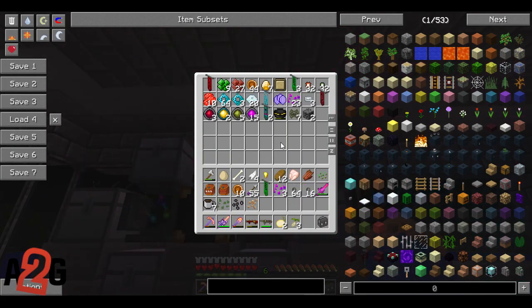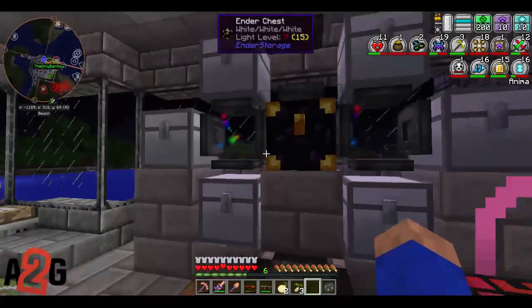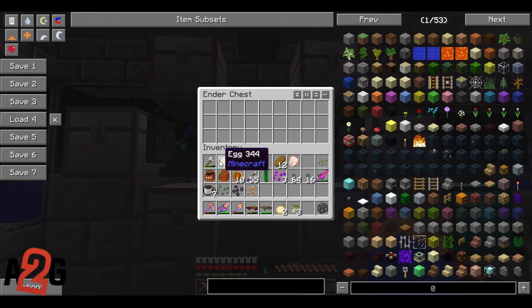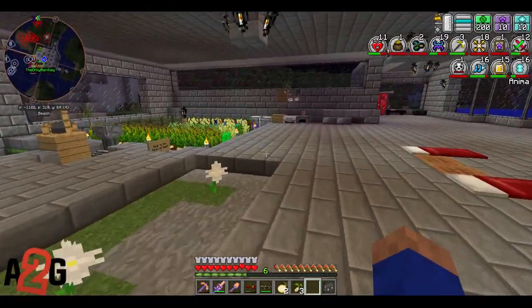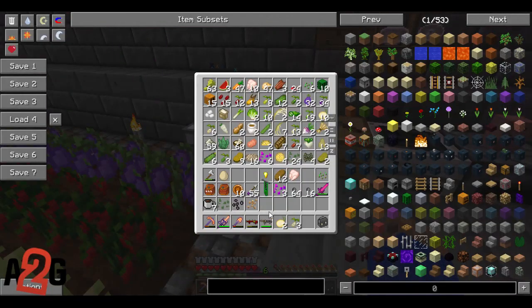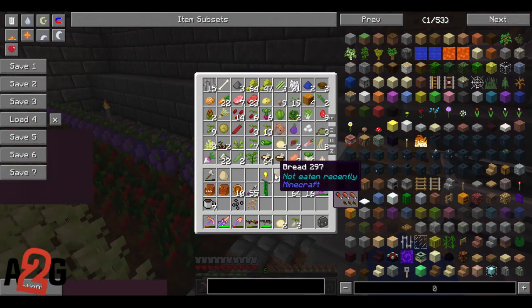We got a fair amount of rosite, jade — more jade now. We got more ember stone — I went to the Nether and started mining for that. Found some more amethyst. I went down below around level 30 and started doing strip mining down there in the Nether. I found a healthy amount of ember stone and started making some new mines for us. We got some more sapphire, amethyst, and jade. Very happy about that.